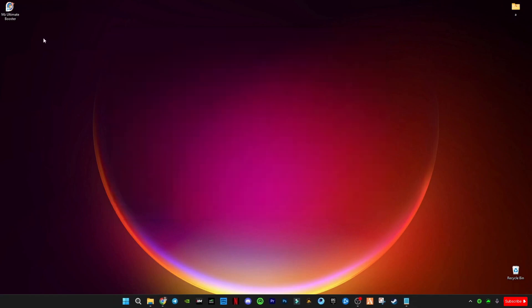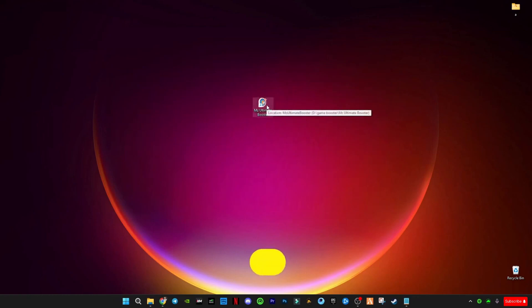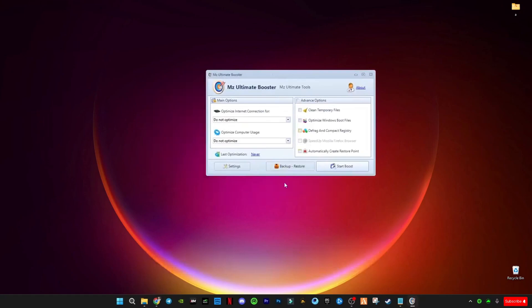Now close the window. Here comes the optimization tool — the ultimate booster. Open it and you will see its interface; it's pretty simple. In the Optimize Internet Connection section, it will help you get less latency, less input delay, and fix any ping-related issues. If you use DSL wireless connection on a laptop, or LAN on PC — mostly DSL more than 8 MB/s — you can select either of these. If you're on PC use LAN; if you're on a laptop I would suggest using wireless. For me, I will use DSL more than 8 MB/s.